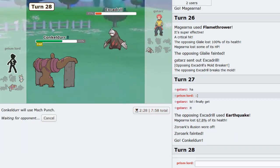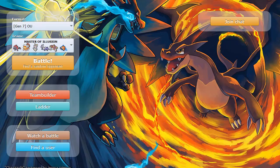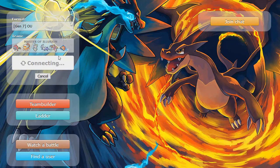In comes Drill - he should be able to take us out here with the Earthquake. I finally get it - yep, yep. And Conkeldurr basically just has to not get Para'd twice, and we can win the game with a Mach Punch. Yep - there it is. Good game, very solid game. Let's grab another one. Zoroark proving that it can be very elusive in the Illusion form.